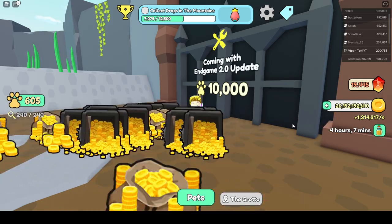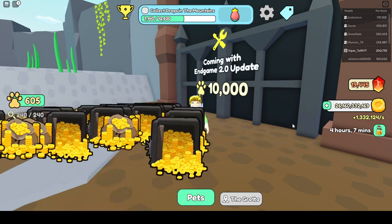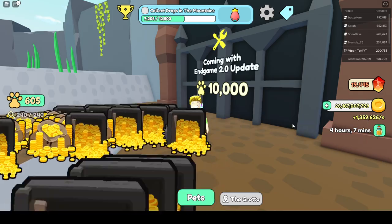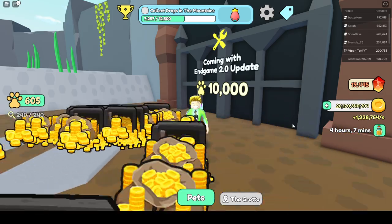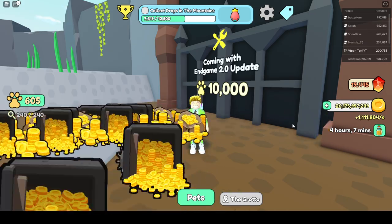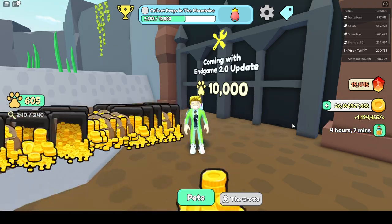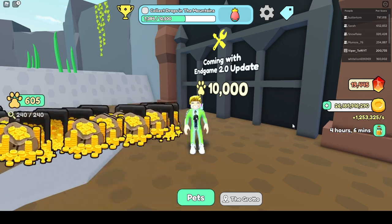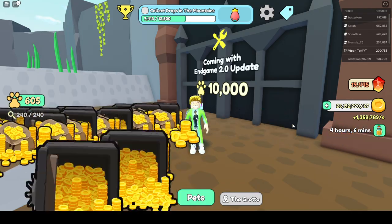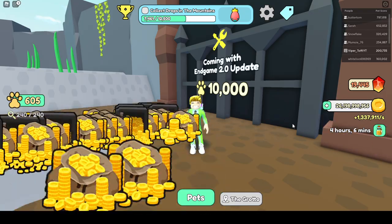The second machine coming is the Automation Station, which is a fantastic machine that will be great for everyone — especially for those who don't have any hooks in the game. This is the way to get to endgame: reach 10,000 pet score and you get an automatic fusing machine that will fuse your pets automatically and equip them. So with this update, you won't really need the manual fusing machine much anymore, but it costs 100 mythical crystals to unlock.